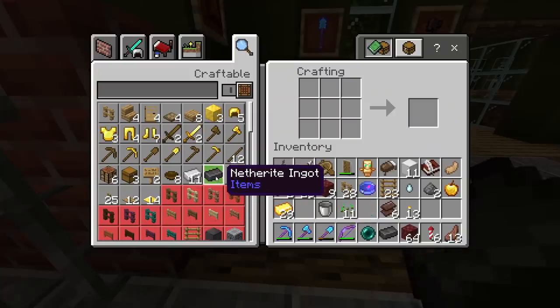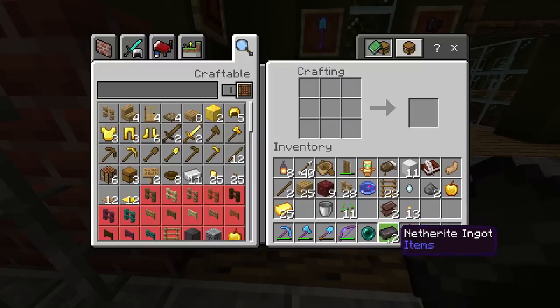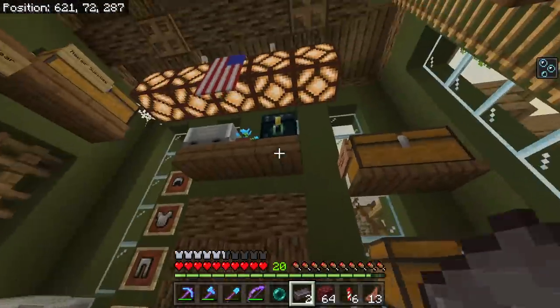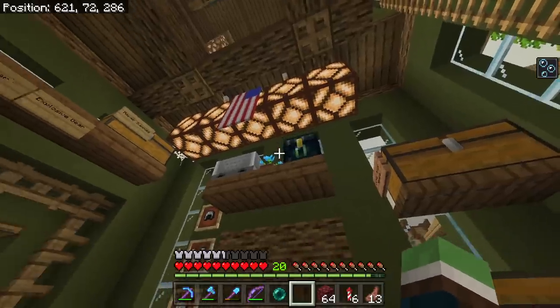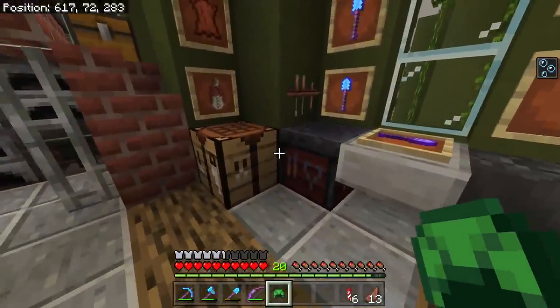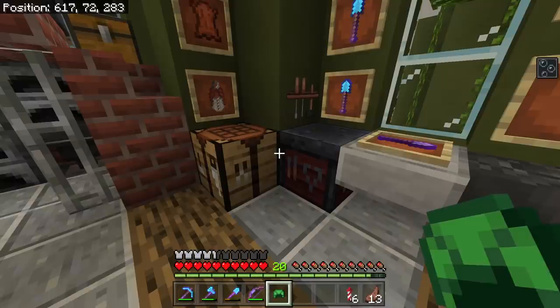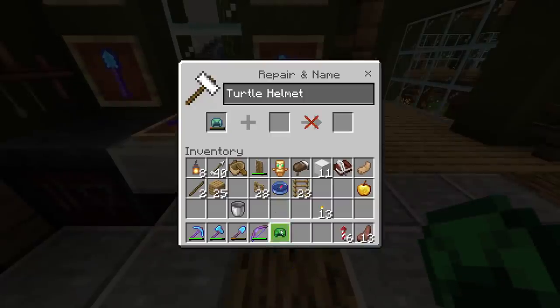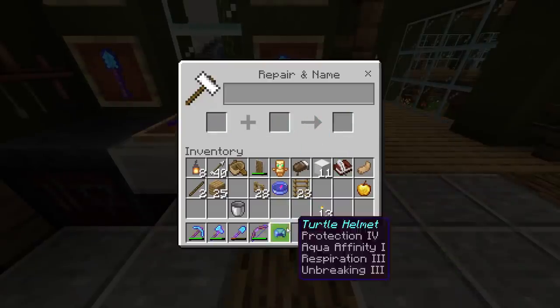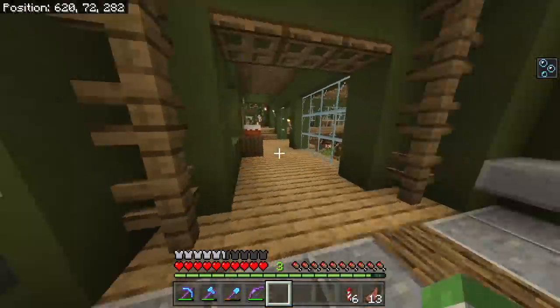We can make two ingots. Two. I really want more and it's going to take so much. Forgot we had two extra turtle shells — turtle helmets — here. Notice mine's about to break, good thing I caught that. I would be devastated if that broke. Have I repaired this before? Maybe that's just all the enchants on it.